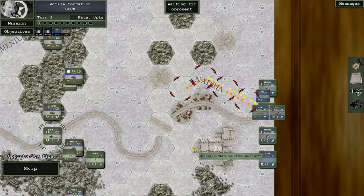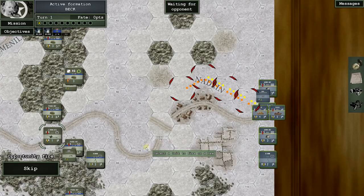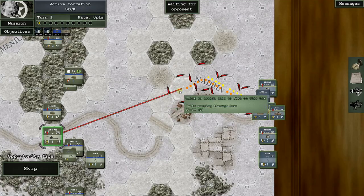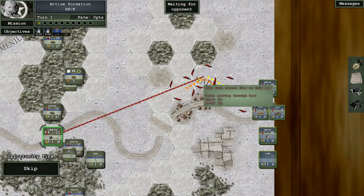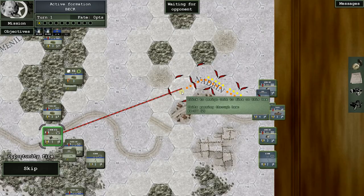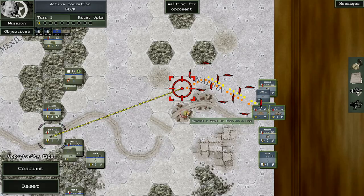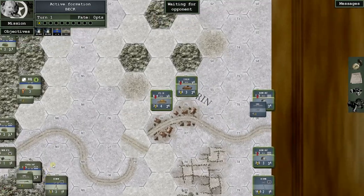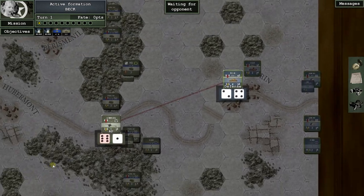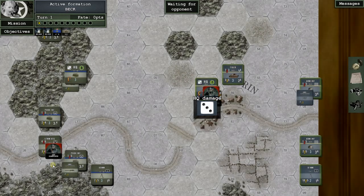Now the Germans get to go first — that's a scenario setup condition so they aren't stuck on the baseline for a turn. We get an opportunity fire, and the only unit that has a chance is the anti-tank gun. There's a Panzer IV back there and a Tiger — we'll shoot at the Panzer IV. Fire! We got a possible hit — it didn't scratch the armor. Should get a disruption out of that.